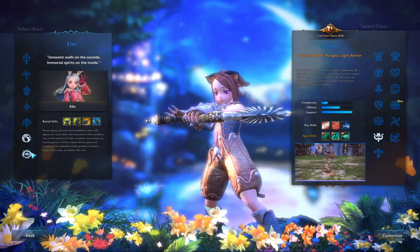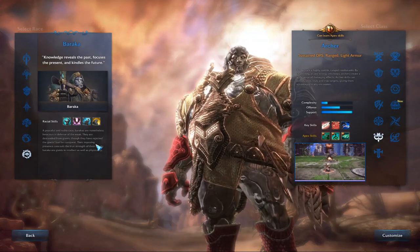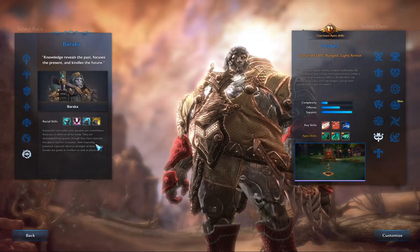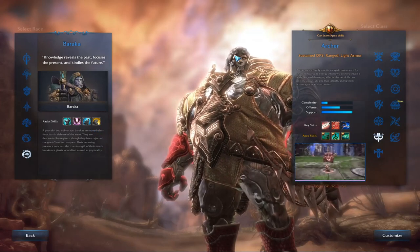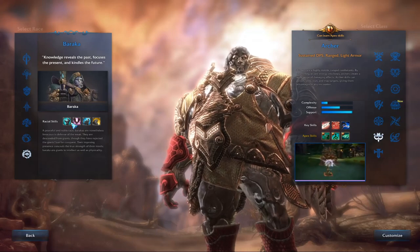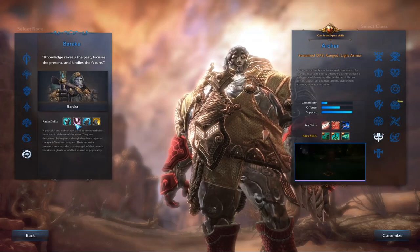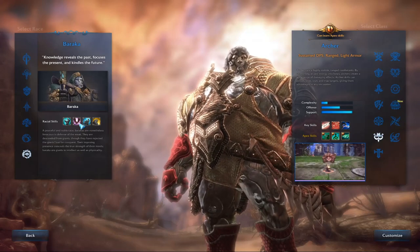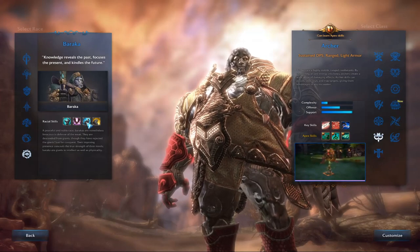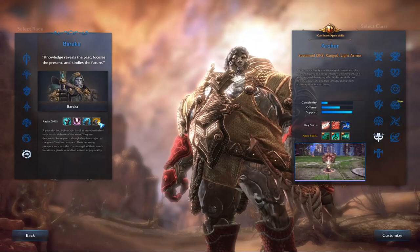Last but not least is the Baraka — he looks like a stone giant, and the race is gender locked to male. Their racial skills are: Ancient Wellspring, which replenishes HP with a two-hour cooldown; Core Resonance, same as the High Elf's teleport ability; Gather No Moss, which increases resistance to stun by 10; and increased crafting speed for magic weapons. This would probably be a good tanking race.